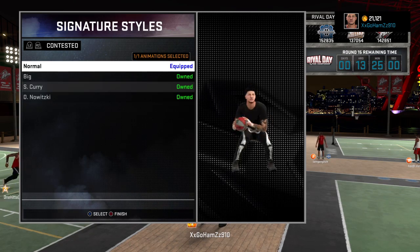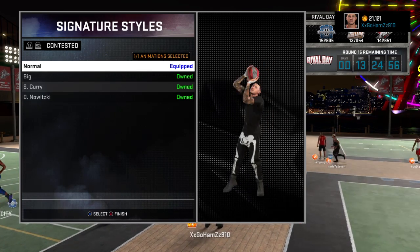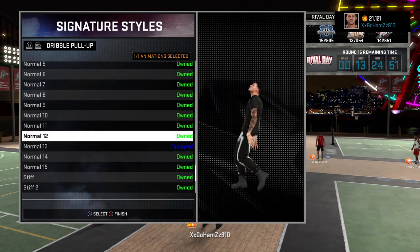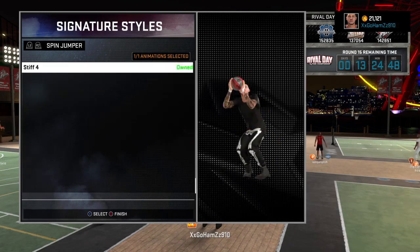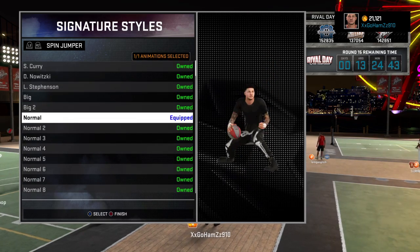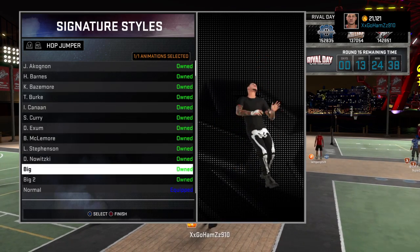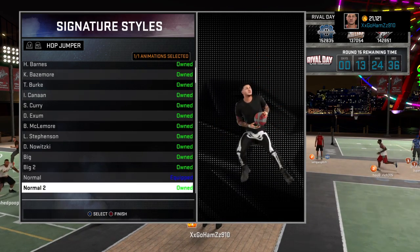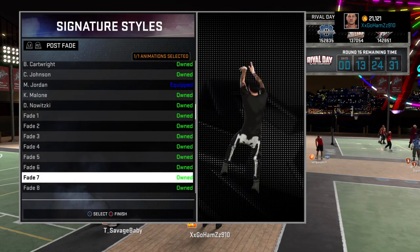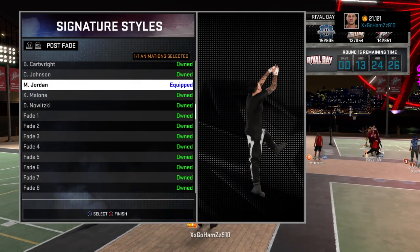Starting off with contested shots — it's normal. I've been rocking with this since 2K15. My dribble pull-up, I'm still trying to find a new one, but for right now it's 13. My spin jumper I've been using for a while — normal is good, it's pretty wet. Hop jumper — that's normal. My post fade is MJ, you already know.